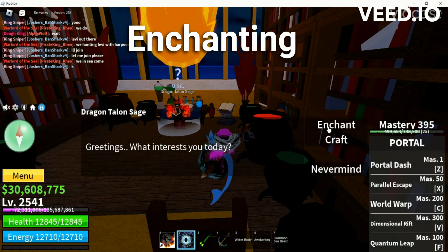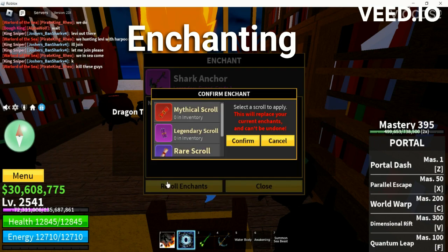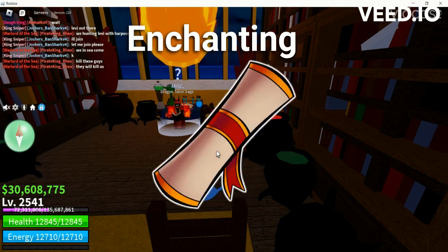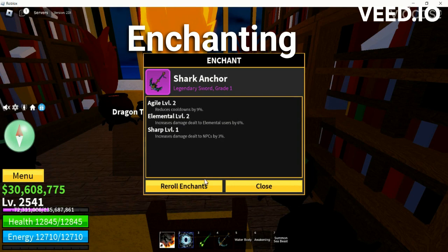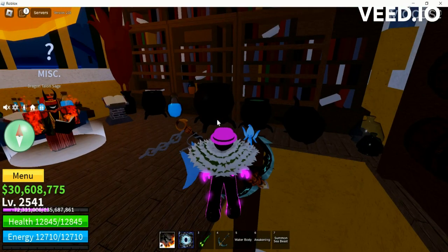Alright, now let's enchant our shark anchor. Got the rare squirrel enchant. We have reduce cooldown, elemental shark — you know what, that's pretty good, I'll stick with that.